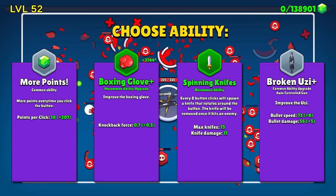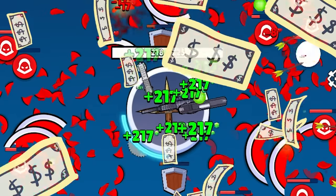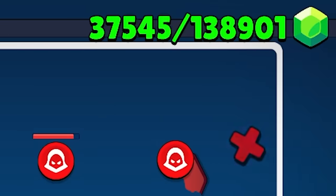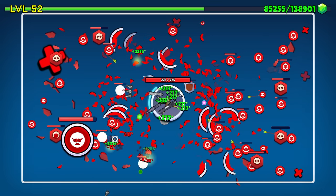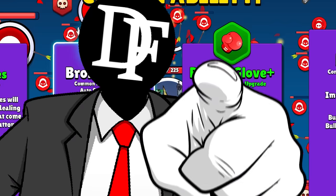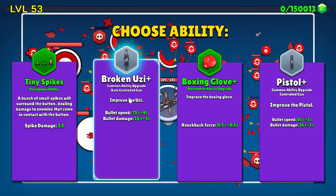Here's a long overdue upgrade — points per click. We're gonna go from 10 to 220, so now the leveling up will hopefully happen a little bit quicker. Although we do need 140,000 points to level up, so maybe that wasn't as good as I think it was. Whatever — I'm here to click, not think. So I'm just gonna keep clicking and good things are gonna happen. We're gonna get more broken Uzi.